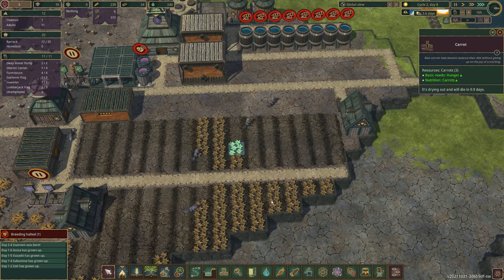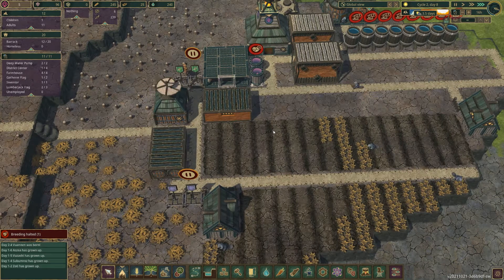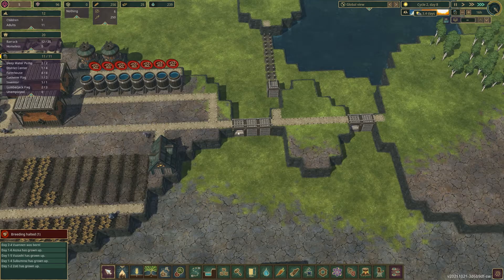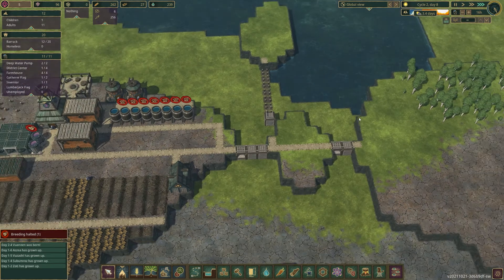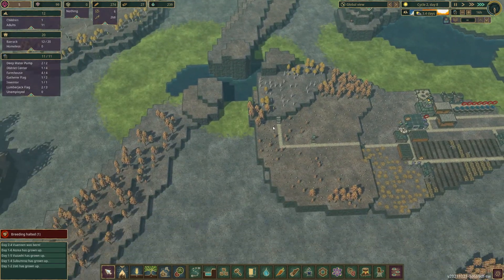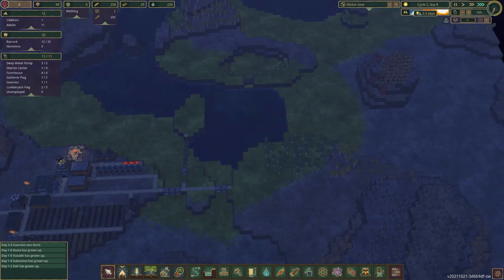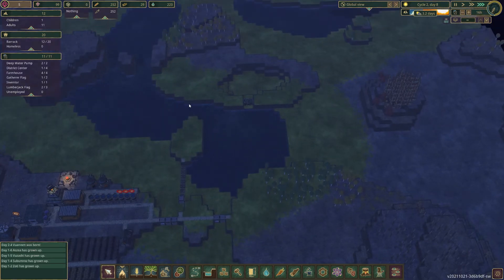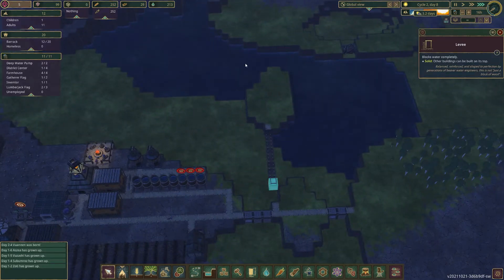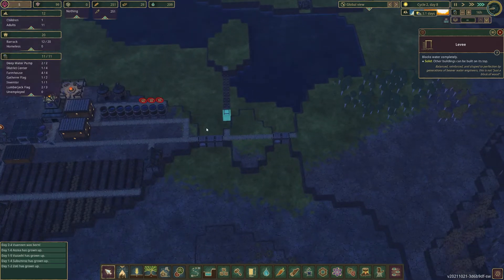This barely had time to grow and be farmed before it was drying out again. I've started building this little area here to try and preserve the water but it doesn't do that at all. The water flow is weird — it goes this way now. I'm gonna need to put a lot of levees on here to try and redirect that water this way.